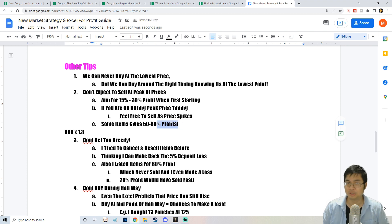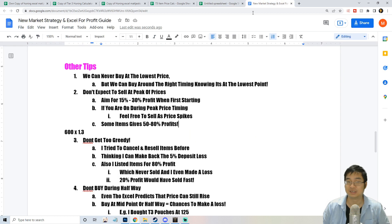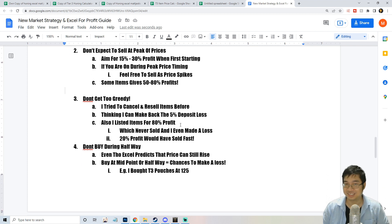Once you get the hang of it, you can aim for 50 to 80% profit if you bought at a really low point. If I bought at 400, selling at 800 is nearly 100% profit. But if I bought at 600, I aim for 30% profit. It's important not to get too greedy — just multiply by your target factor and list accordingly. Some items I listed for 80% profit did not sell and I ended up making a loss.